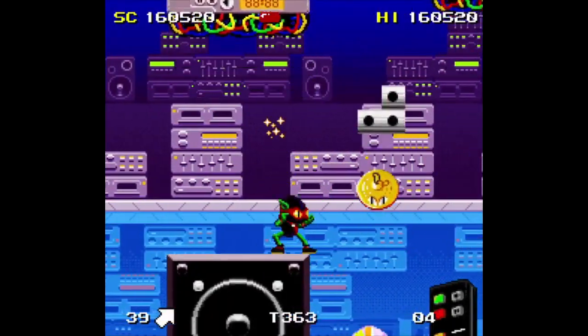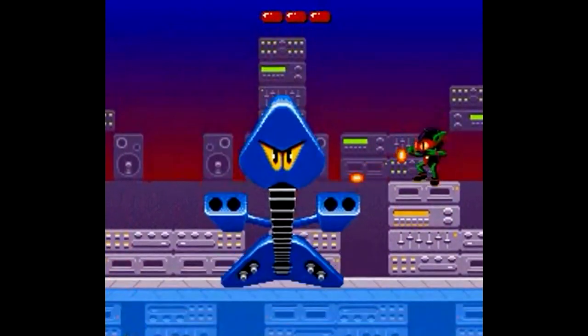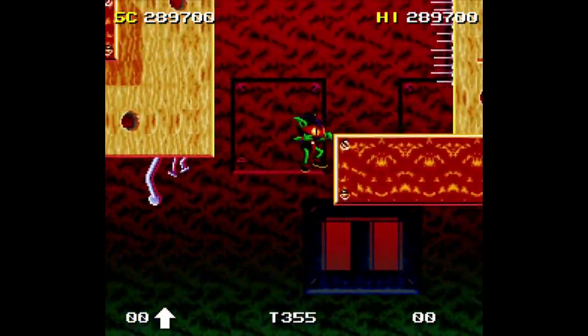You get eight lives each with a health meter and three continues to get through seven worlds, divided up into four levels each, with the fourth level culminating in a boss fight. And there's no saves or passwords here.